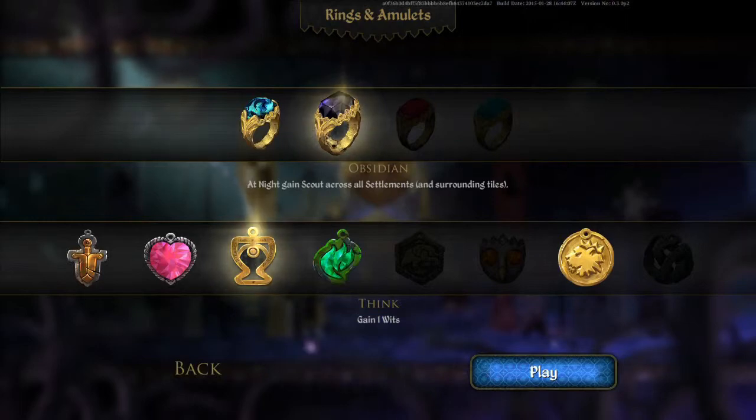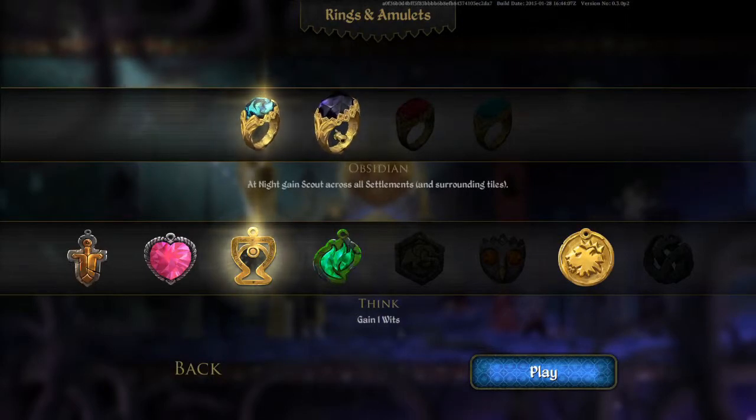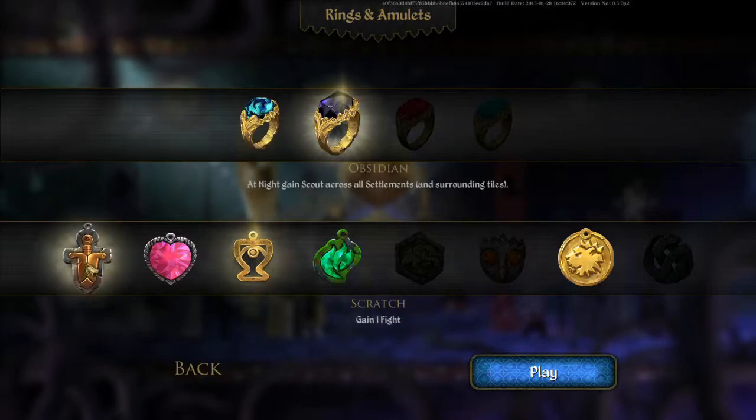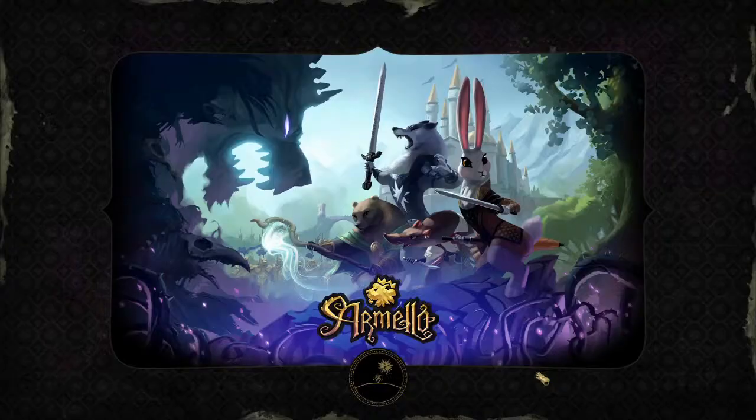At night, the game scouts across all sediments surrounding art tiles. I don't really know what scout does to be honest, but we'll go for it, we'll find out. Because that stealth in town's day and night doesn't really help our cause. As I said, we're going to be going for the fight victory. So we'll have five fights, four health I believe, and five wits.